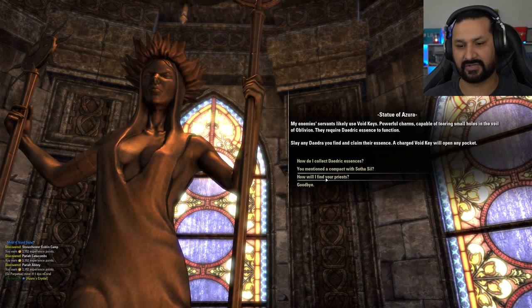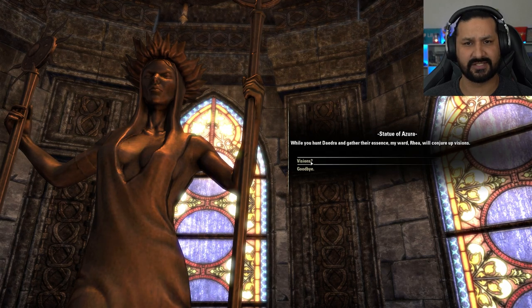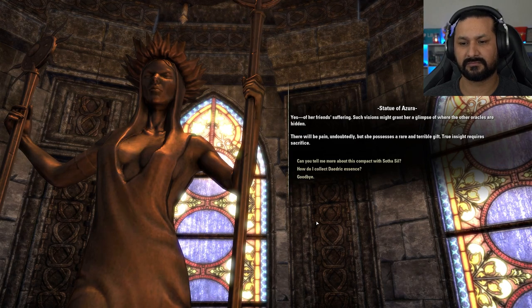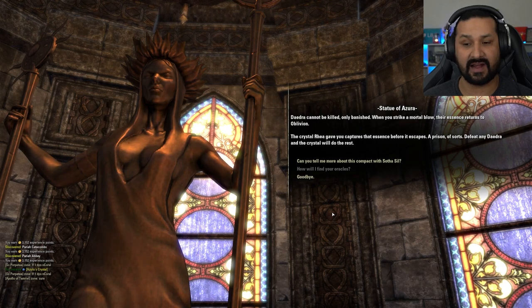But how can I open these pockets of Oblivion? 'My enemy's servants likely use void keys — powerful charms capable of tearing small holes in the veil of Oblivion. They require Daedric Essence to function. Slay any Daedra you find and claim their essence. A charged void key will open any pocket.' How will I find your priests? 'While you hunt Daedra and gather their essence, my ward Rhea will conjure visions of her friends' suffering. Such visions might grant her a glimpse of where the other oracles are hidden. There will be pain, undoubtedly. True insight requires sacrifice.'